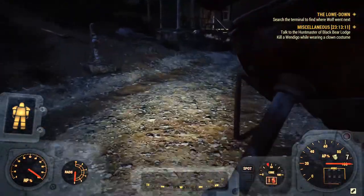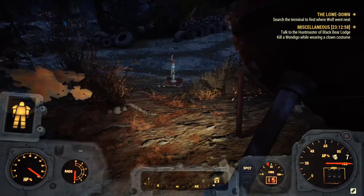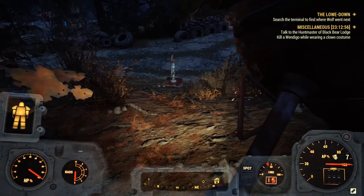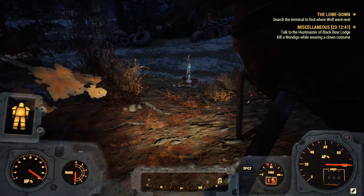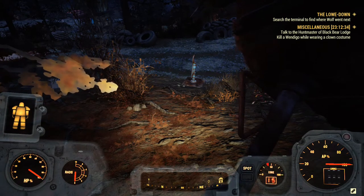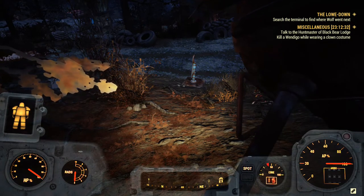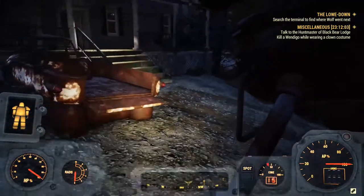Those are all the ways to obtain the weapon's plan without buying it. However, if you want to buy it, it's really hard to find the vendor that sells it — in particular, Watoga Graham. He is a traveling super mutant merchant with a dozen spawn points around Fallout 76, and he's extremely hard to find, so it's not even guaranteed.